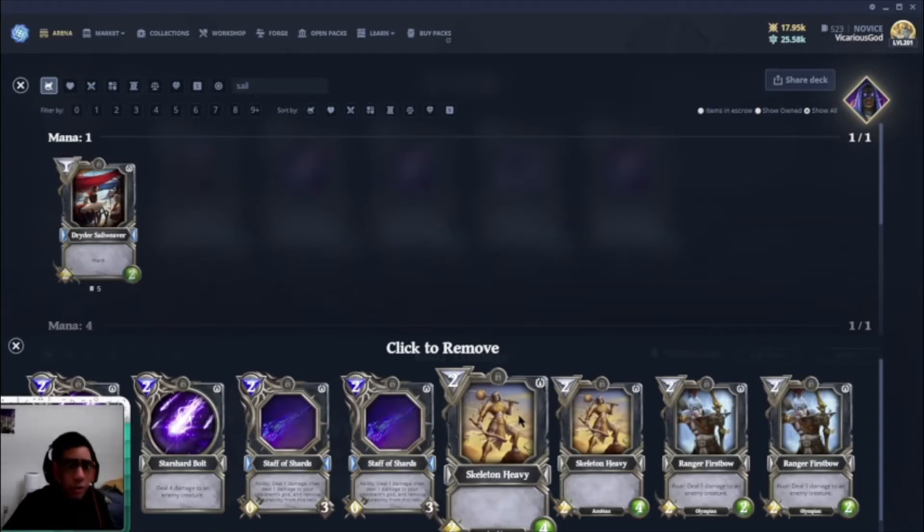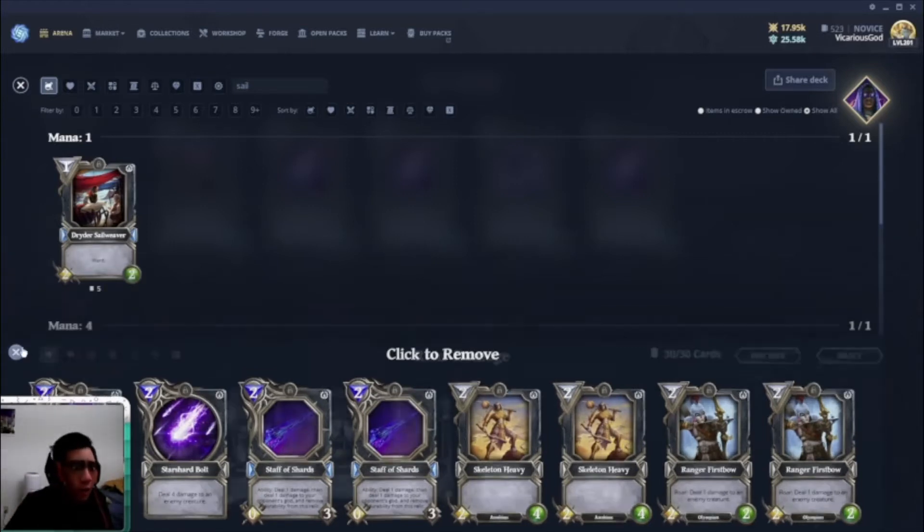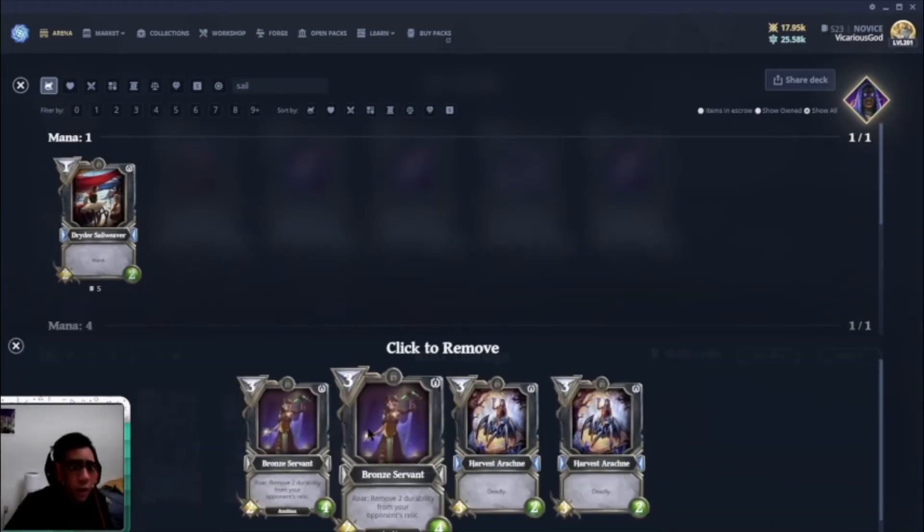Of course Shield Bearer and Skeleton Heavy are just your standard cards in almost every deck, which still kind of ticks me off, but the way the game is designed you should have these common cards in your deck — they're core and welcoming, so why not?